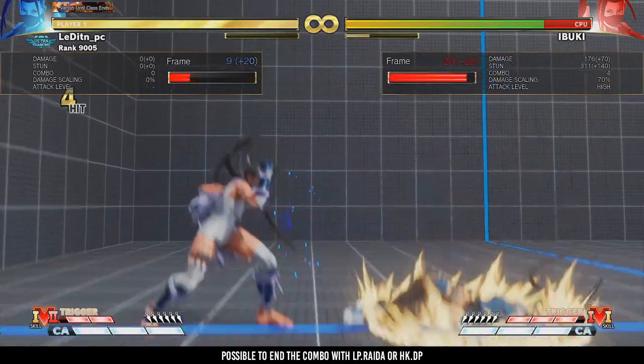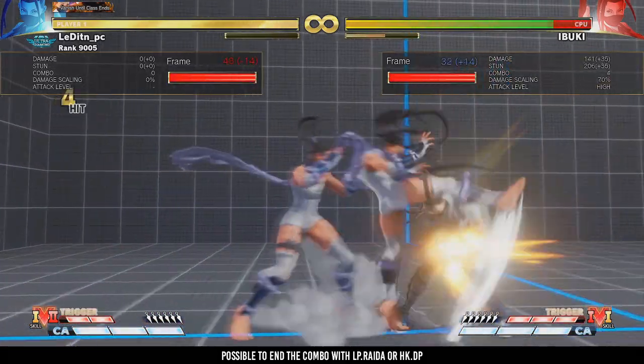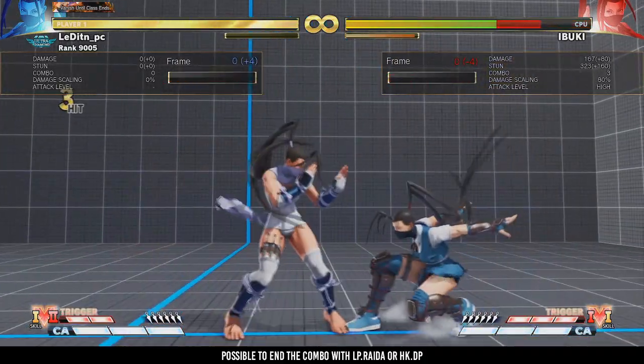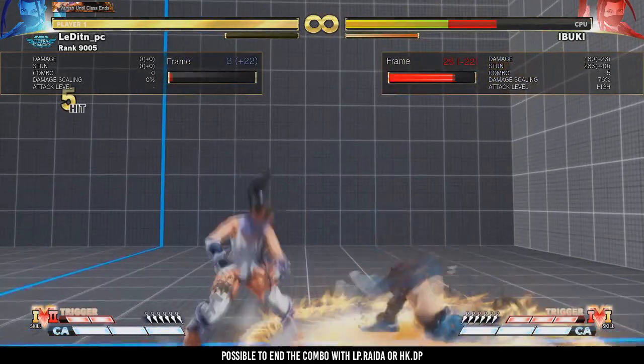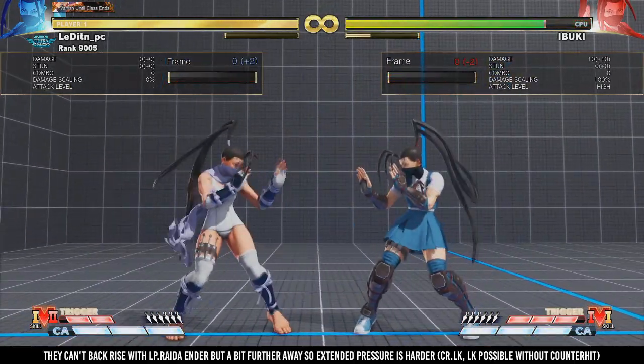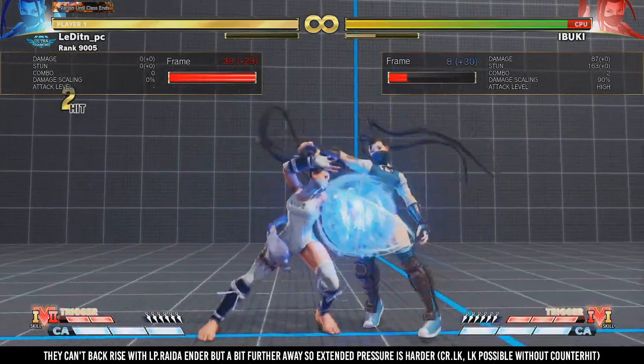There are two special enders you can use, either Light Punch Raida or Heavy Kick DP, each with their own advantages and disadvantages. With the Raida ender they can backrise, but you are a bit further away so pressure is a bit more limited.